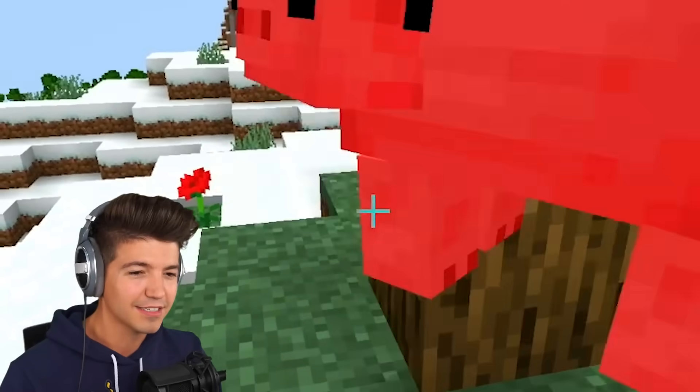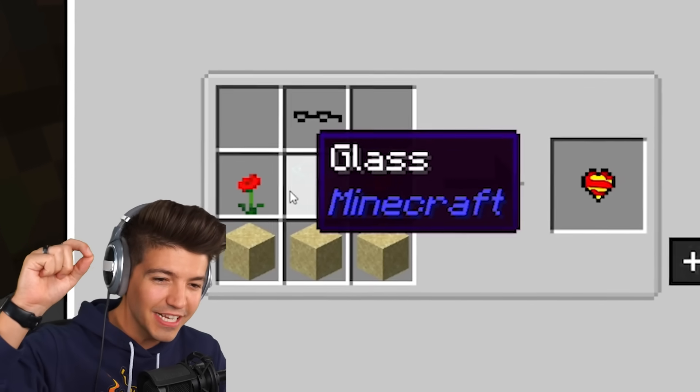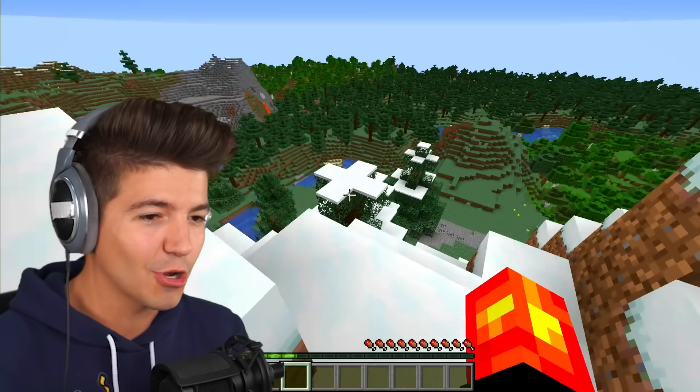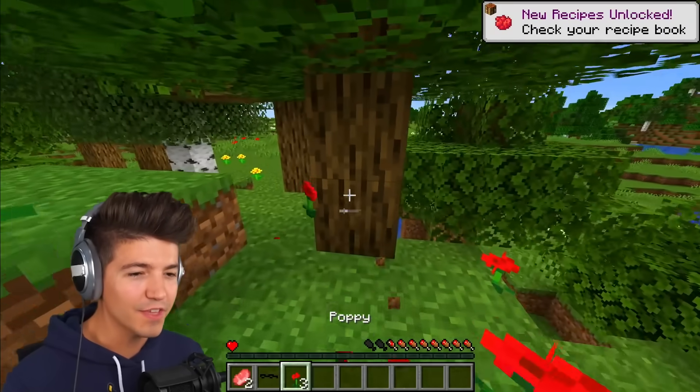Pig, I need to borrow those, please. You're looking crazy. We also need glass, sand, and poppies, so let's go to a beach or something like that. Poppies have been acquired — okay, we're just going to get a few of these.